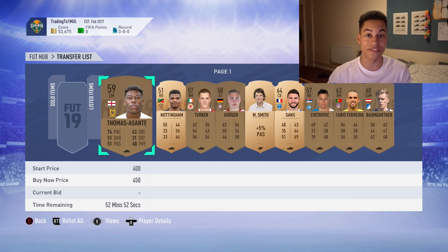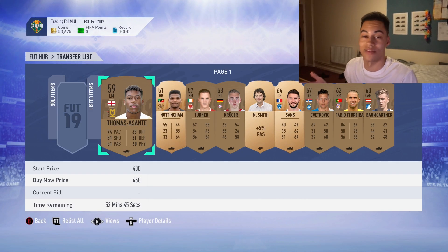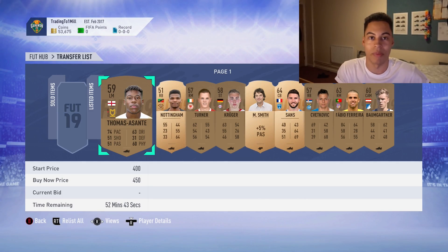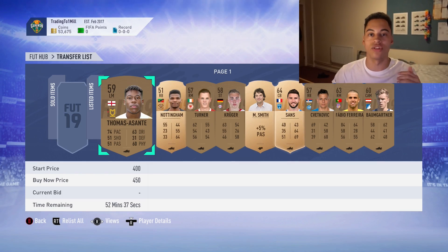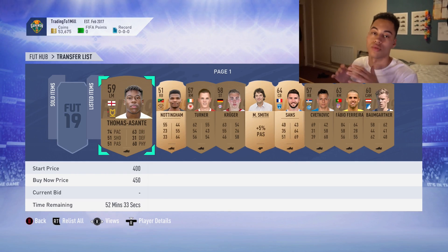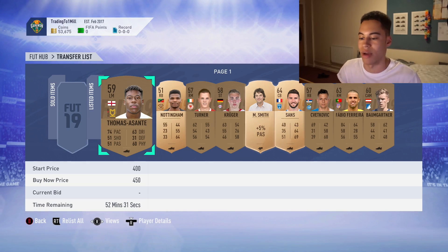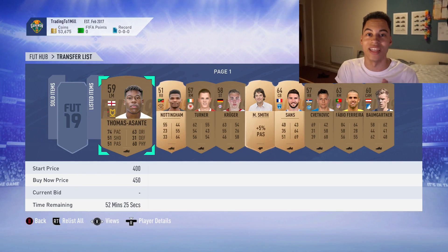From those packs we'll probably end up at around 58,000 coins — nearly 8k profit from 10 bronze packs. That's almost 1,000 coins per pack, which is absolutely crazy. Try it out yourself — make sure you check every player's compare price, as some will be used now and some next week for Marquee Matchups. Keep all the players in your club. Thanks for watching, hope you enjoyed, and I'll see you in the next video.